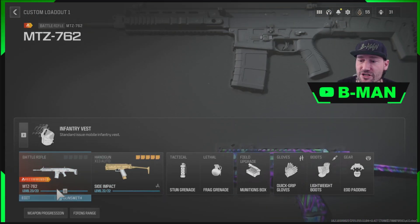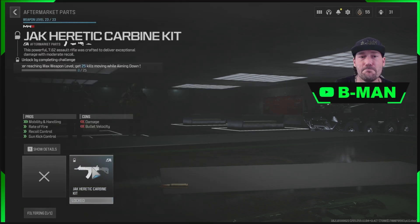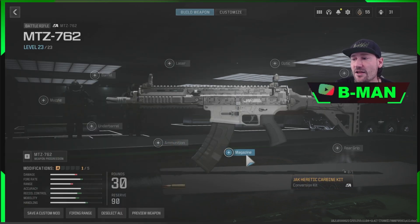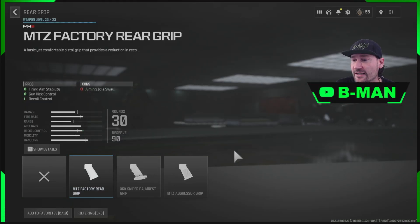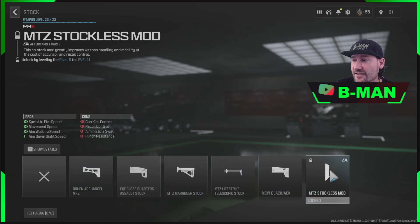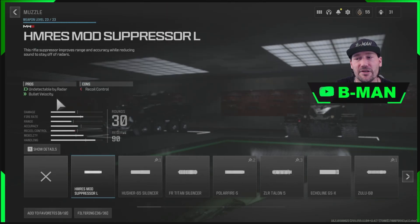If we come across to another weapon with another conversion kit, we use the keyboard to go down to the conversions, press A, and then use our mouse to click it. Then we can go along and set this gun up completely however we want — we don't have to worry about leveling the gun up first to unlock attachments. Just use the attachments even when they're locked, it does not matter.